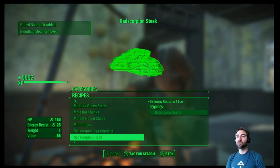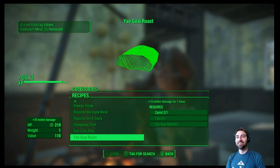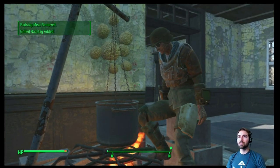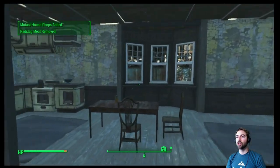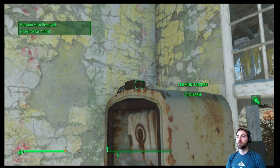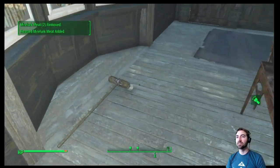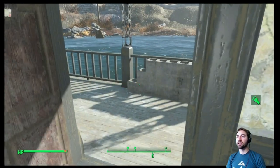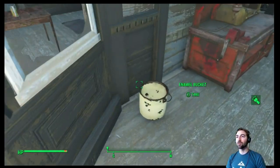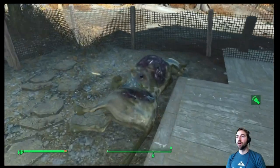Grilled radstag meat from that super crazy moment when we ran into a legendary radstag — that was such an interesting find. I'm going to load all my junk into this place after we do a bit of looting. Tension trigger — I don't know what that was going to detonate but I didn't like seeing it. I'm picking up everything I find right now because I'm at a settlement so I don't have to worry too much.